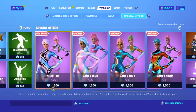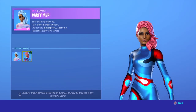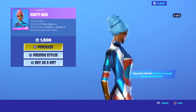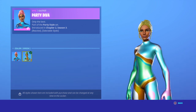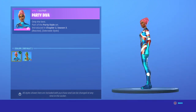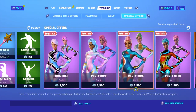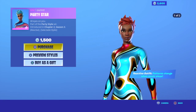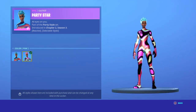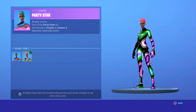We have tons of new stuff — we're not even done, this is probably going to take like four minutes. We have the Party MVP with the selectable style blue. We have the Party Diva with the selectable style green — the green is just ill, I don't like the hair. The default style and the green style are both there for the Party Diva, and this is most likely going to be in the next item shop. We have the Party Star with the selectable style pink, which I really love — this is my favorite style out of all the skins. It just looks so clean and nice.